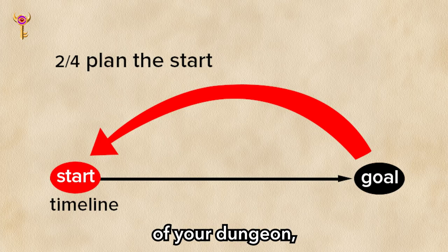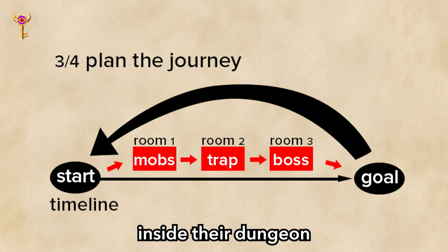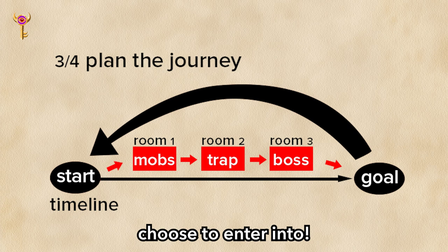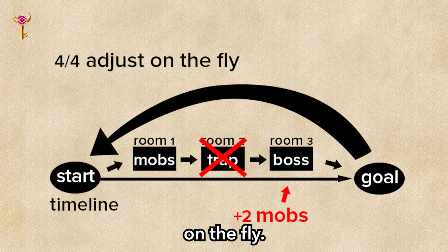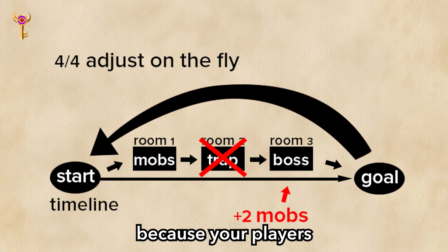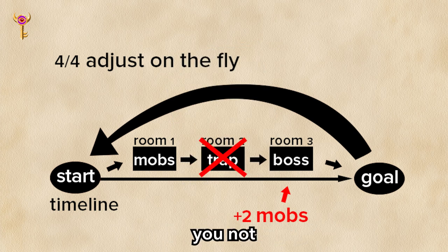After planning the start, you can move on to step 3 of the master key: plan the journey in the middle. Many DMs fall into the trap of building their dungeon around a single special room their players may never even choose to enter. This can all be avoided using the master key. Once you've planned all your rooms in between, proceed to step 4: adjust on the fly. Perhaps the night is going late and you opt to delete a room — that's perfectly fine, because your players will never know.